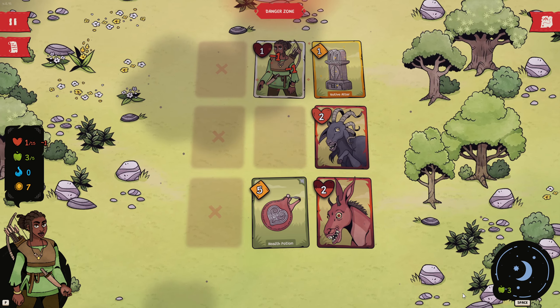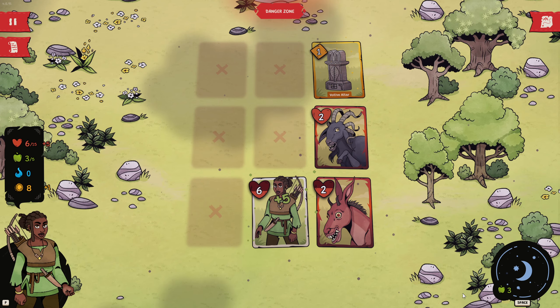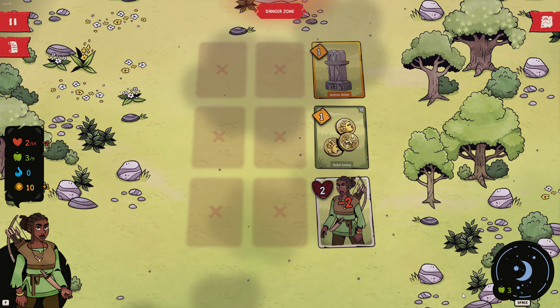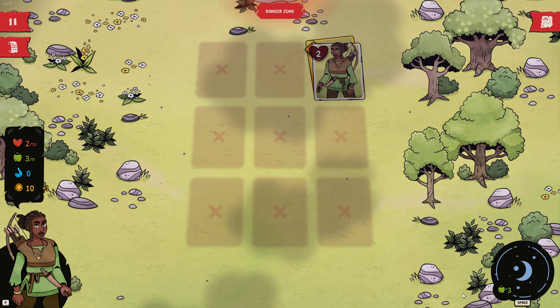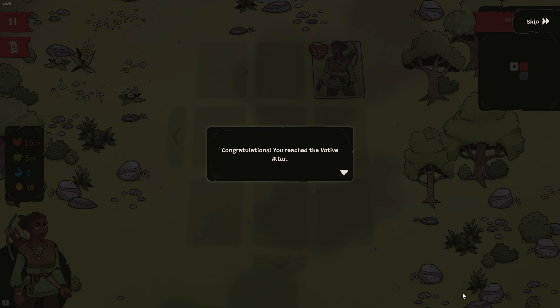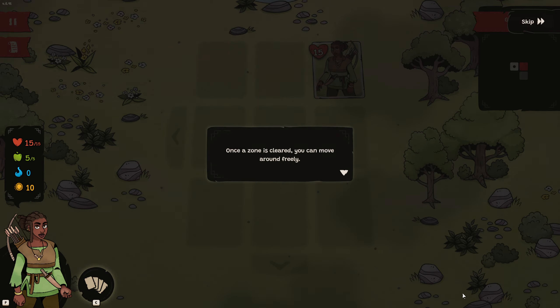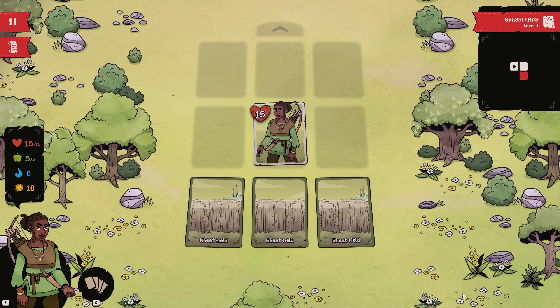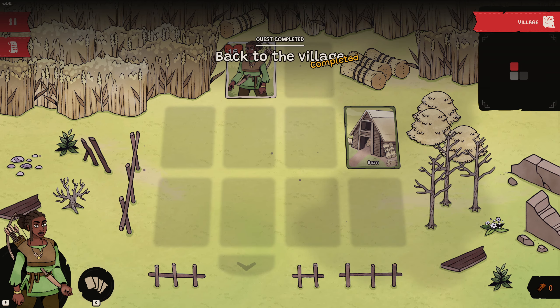1 and 1, gold, and 5, and 2, and 2, and 2, and pray. Congratulations, you've reached the Votive Altar. The Votive Altar clears the zone and restores your HP and provisions. Once a zone is cleared, you can move around freely. We can go to the Wheat Fields. Back to the village — completed.